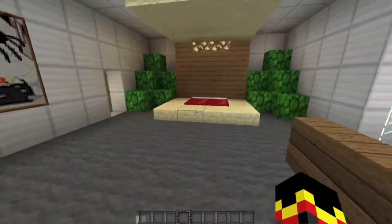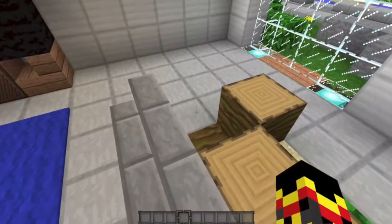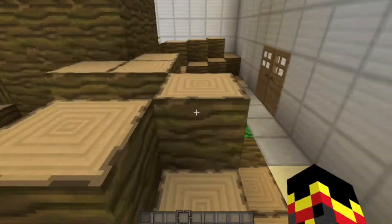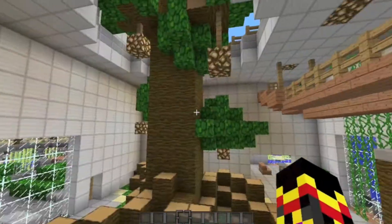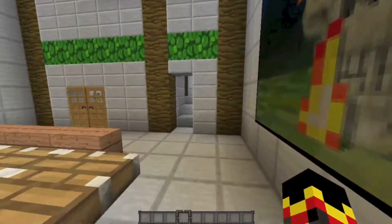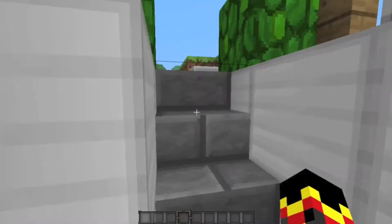This house was kind of built around the tree. I had drawn it on paper — this was my original idea, having the tree. And to incorporate that, I'll go to the third, final story. Here's the second, and here's the third.